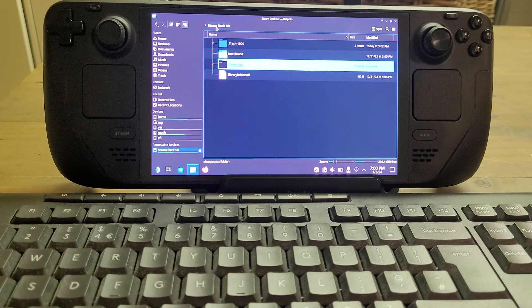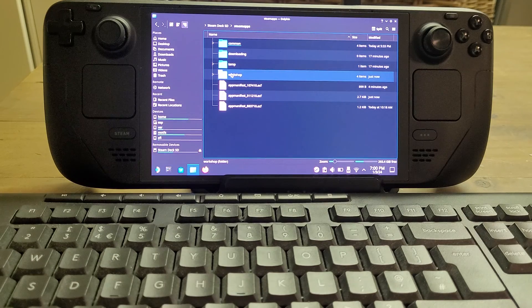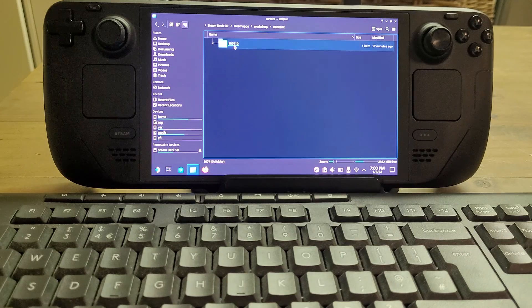Where they actually are: go back to the Steam Deck SD card, then Steam Apps, then Workshop, then Content. The folder 107410 is the code for ArmA 3, and this is where the mods actually are — same as on PC, it's just that the mod shortcuts don't point here correctly. I've only got one mod on this account: the Simple Single Player Cheat Menu mod.